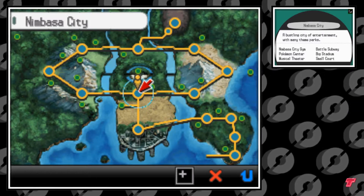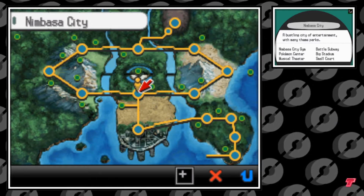Hello, everybody. It's the Techno Trainer here. Today, I'm going to show you how to get TM51 Ally Switch in Pokémon Black and White.